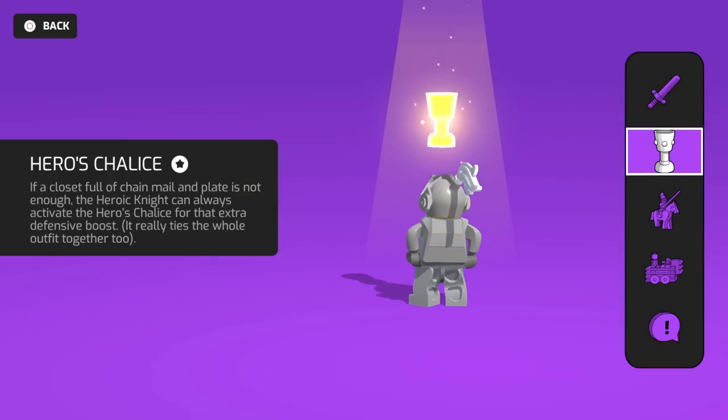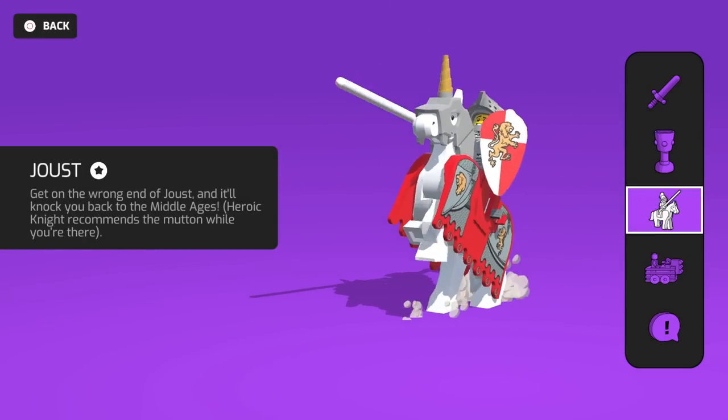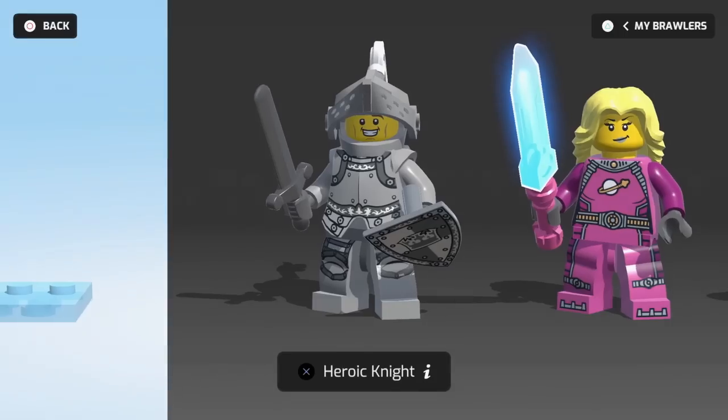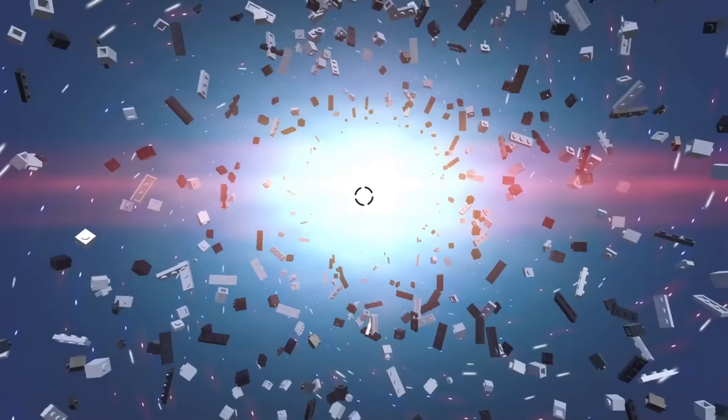So here is chalice - I guess these are different abilities. Because the horse and that, and then the chalice, and the nice rally. Interesting. So different champions will have different abilities, so we'll definitely have to keep a look at that. But right now let's just play some more. It seems like a pretty simple game.